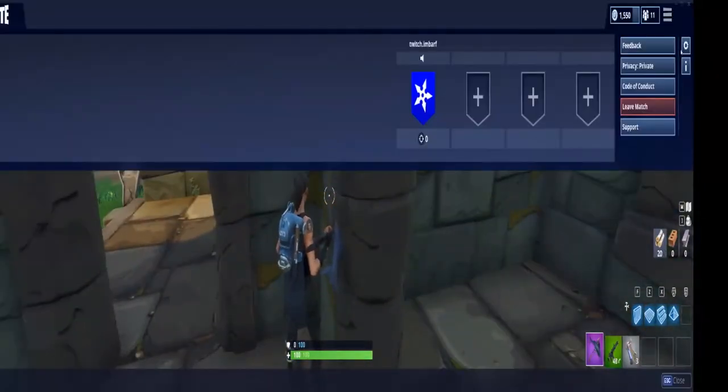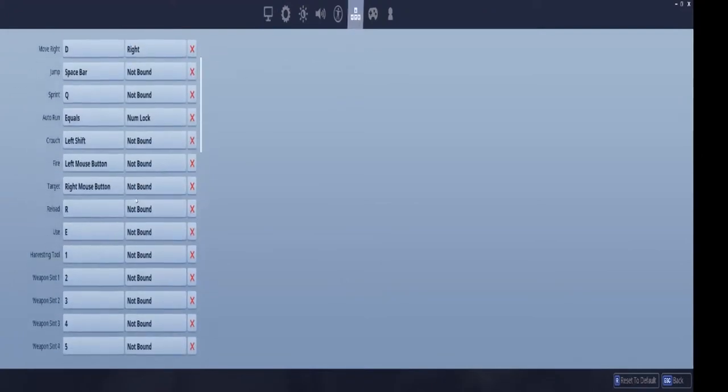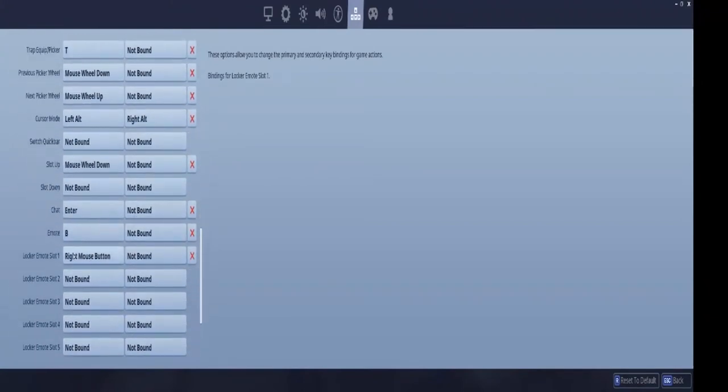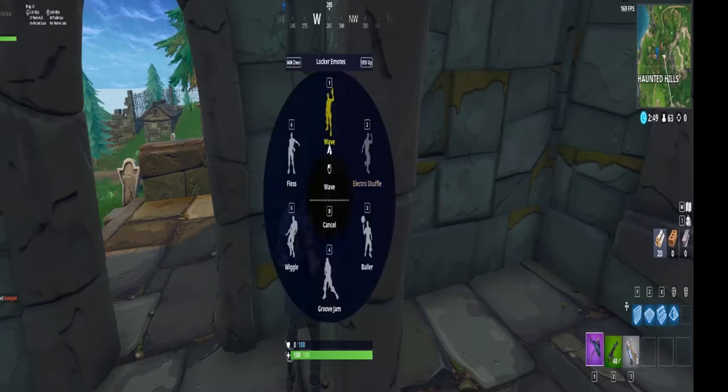Basically what you want to do — go to your settings, then go to your key binds, and scroll down until you find locker emote slot one. You want to bind this to right mouse button, and once you've bound it, your locker emote slot one should be the wave.